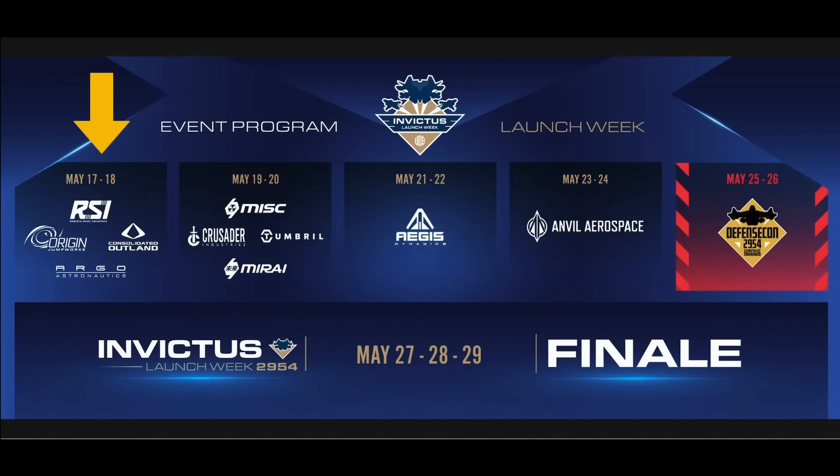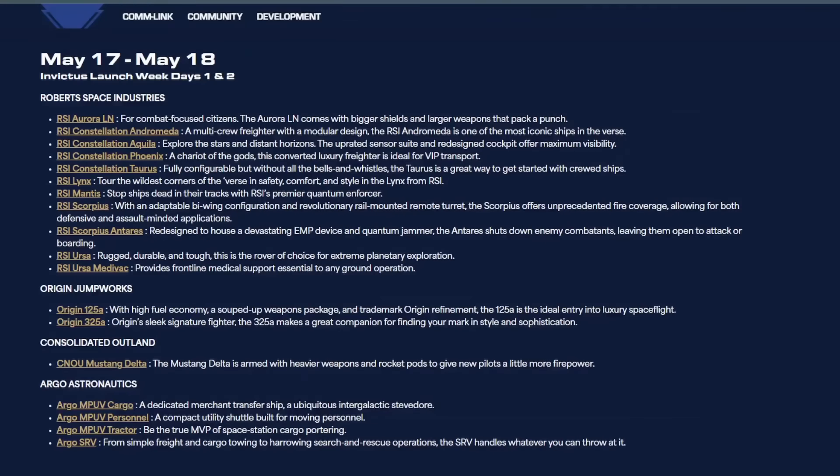Okay, first up is RSI. Today, May 17th through the 18th. It is Invictus Launch Week 2954, which in our years is 2024. May 17th means that RSI is actually in the expo hall today.